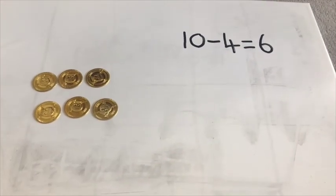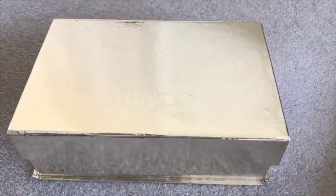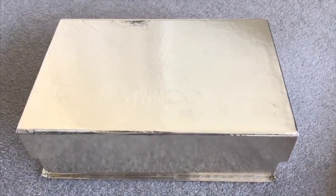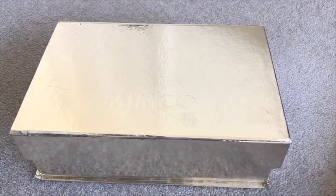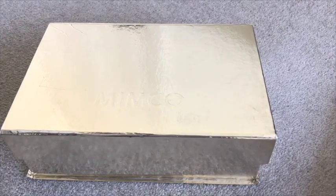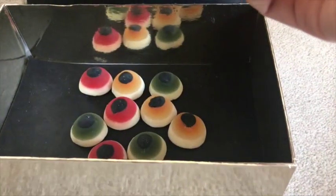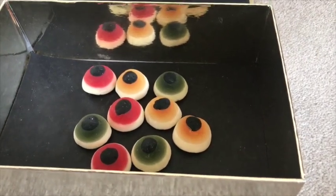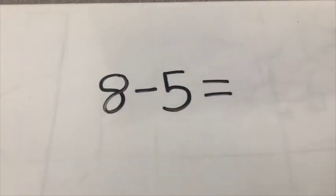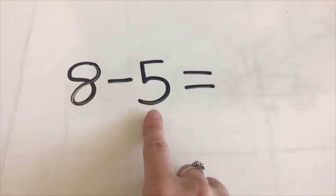I wonder what he's going to buy with them — maybe you could have a little think. Reception, what do you think this might be? Do you think it might be Pirate Tom's treasure chest? I wonder if we could use what's inside to help us work out our next subtraction sentence. Shall we have a look? We can open it very carefully. What have we got? Oh my goodness — eyeballs! Lots of pirate eyeballs. Eww! I'm going to be very brave. Let's have a look at our next subtraction sentence. It says 8 subtract 5 equals.